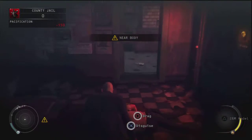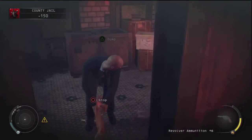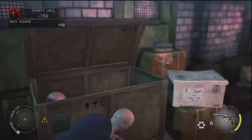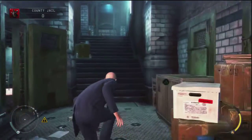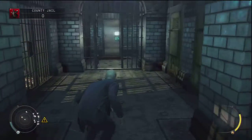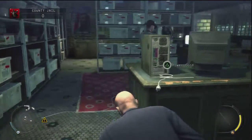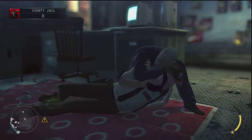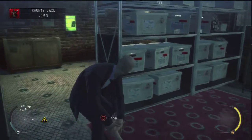You want to subdue him and then drag him over here and put him in the box right here. Then you want to come over here and pick up this pipe — make sure you pick that up — and then just walk down this hallway where there will be another cop that you have to take out. You just want to subdue him and then drag him over here to the box.